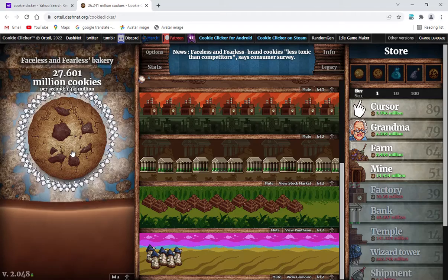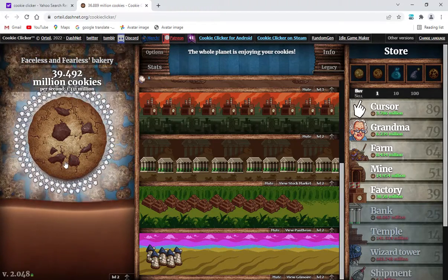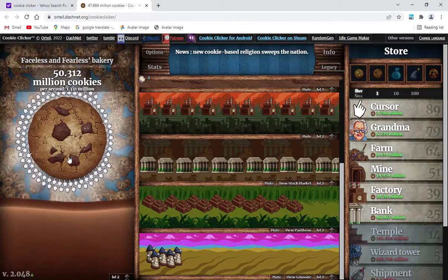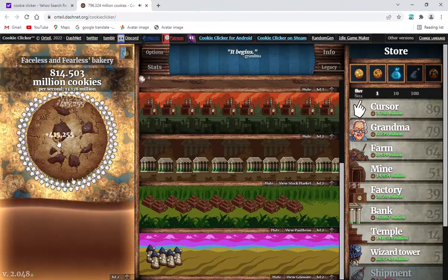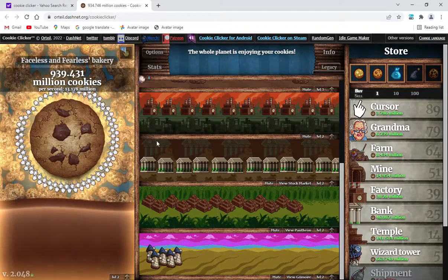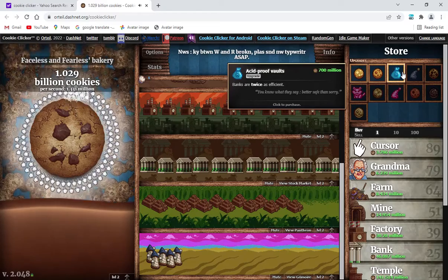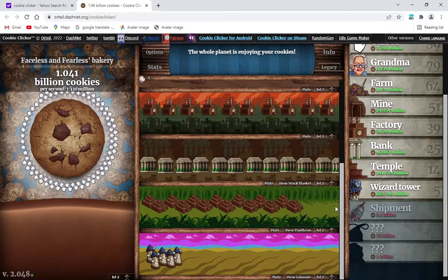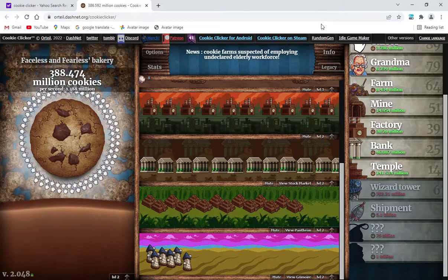I'm kind of curious to see how this goes if I just leave it here for a while. News: Faceless and Fearless brand cookies — Lex, Toss, Sick, and competitors — this is a consumer survey. I'm kind of curious if I just leave this here for a while and work on it later. It turns out not a lot can happen, but we can get a decent amount of upgrades. I've just clicked a golden cookie as well. We're nearly closing in at 1 billion. I could afford a Wizard Tower for 663 million and quite a lot of other stuff, like an increase in bank profits where banks are twice as efficient for 700 million. You know what they say — better safe than sorry. Or I could increase my wealth by getting a new Wizard Tower. Boom. Now that I'm a cookie billionaire, I think it's a safe place to end the video.